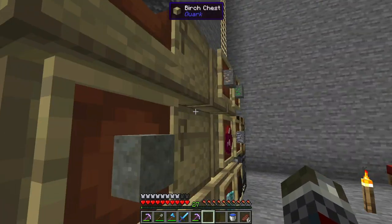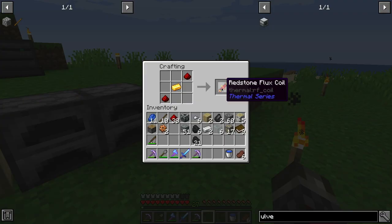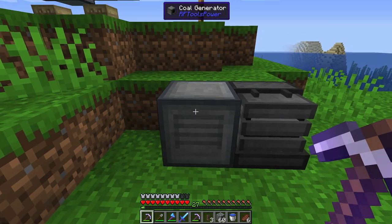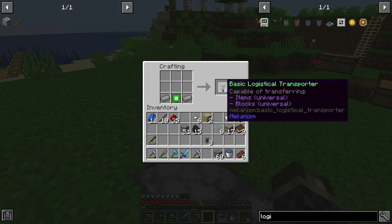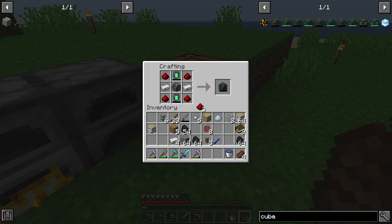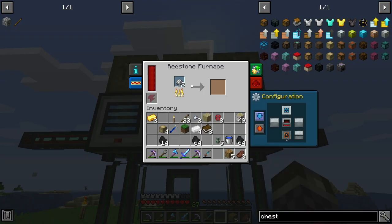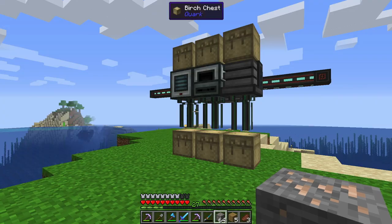To get started on that, we need to begin by processing our mined ores. We can double the yield of most ores, including iron and gold, by grinding each ore down into two dust using a thermal pulveriser, and then smelting each dust into an ingot using a powered furnace. We can use the same coal generator from the last chapter for the time being, and then we'll use Mechanisms Logistical Transporter pipes to move items around, and universal cables to wire up power to each of our machines. Finally, we'll add an energy cube to act as a power bank — grinder on the left, furnace in the middle, and the old metallurgic infuser on the right. Inputs in the top chests, and outputs from the bottom.